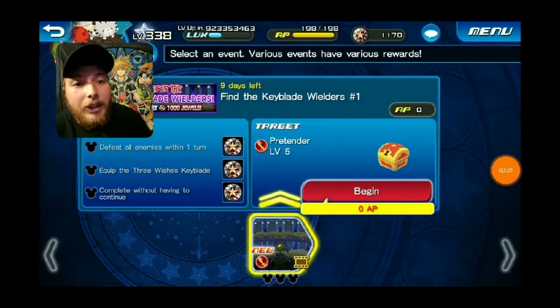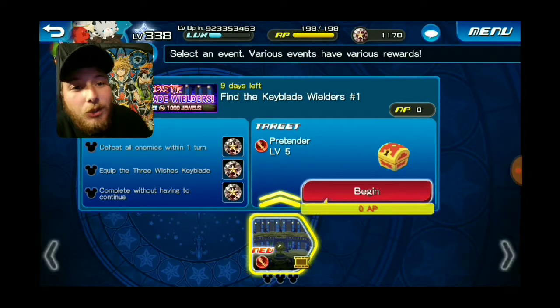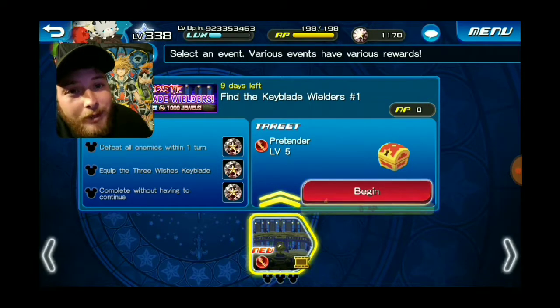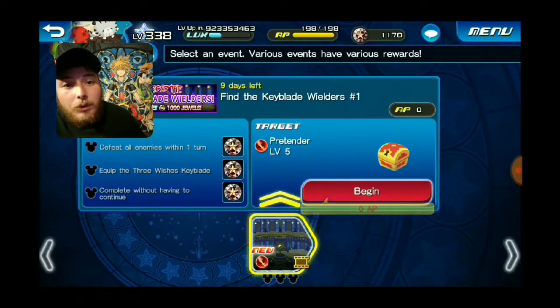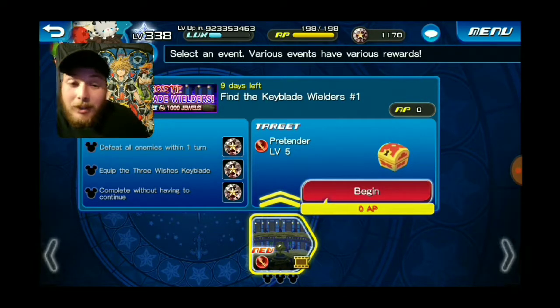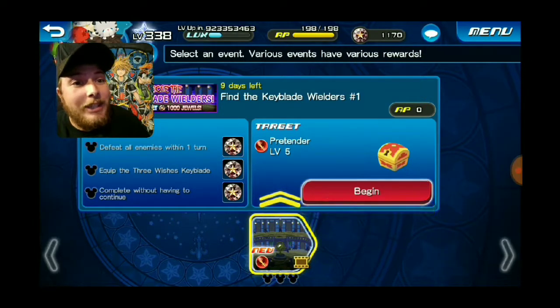But that's not the point of this video. The point of this video is that finally we're getting a lot more Halloween content in Union Cross, and I am going to play the Halloween missions. This banner is 'Rescue the Keyblade Wielders' and you can get a chance to get 1,000 jewels. The last banner I did was 'A New Friend' — I never finished it, and a lot of my Discord group didn't do it either because it just didn't keep them intrigued. This one is different — it's Halloween. I gotta do it.